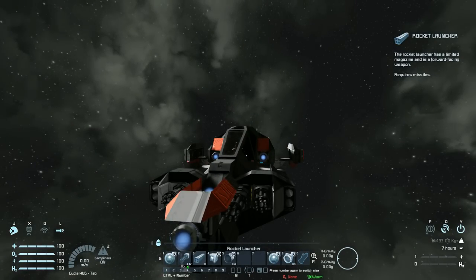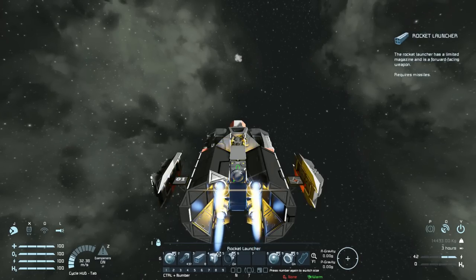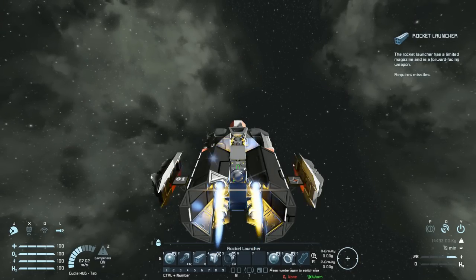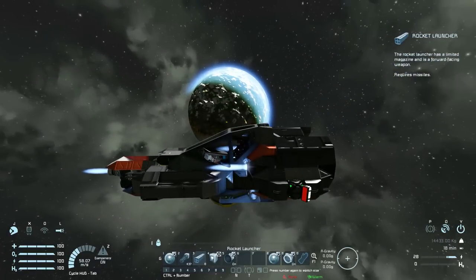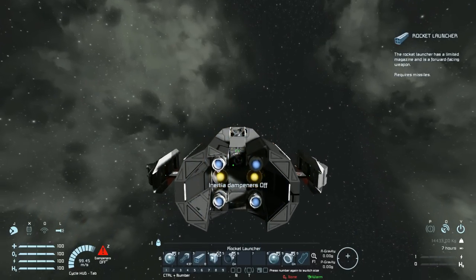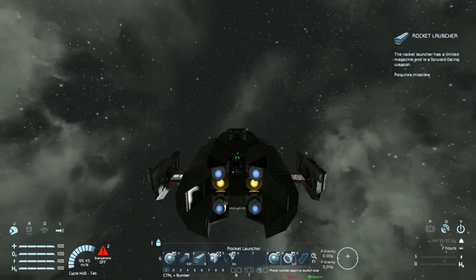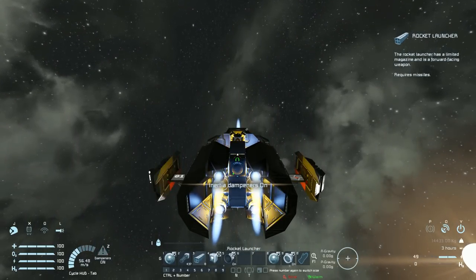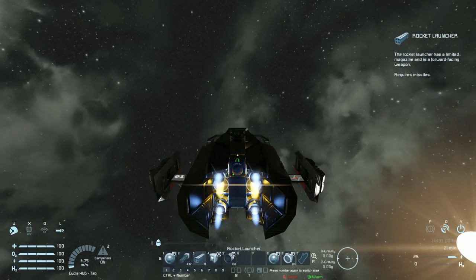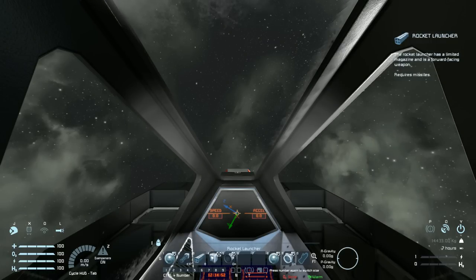Number four is something I'll have to show right now. I need to get some speed — we're going to go fast. If I hold S, we're not stopping very well; we've got very little thrust on the reverse. But speeding all the way up and pressing number four — it takes control of my ship, turns off the dampeners and flips us around, then turns the dampeners on and thrusts forwards for an emergency stop or a sharp turn. My hands were completely off the keyboard — it just flipped me around and stopped me, which is a fantastic way of fixing ships that have bad stopping times.